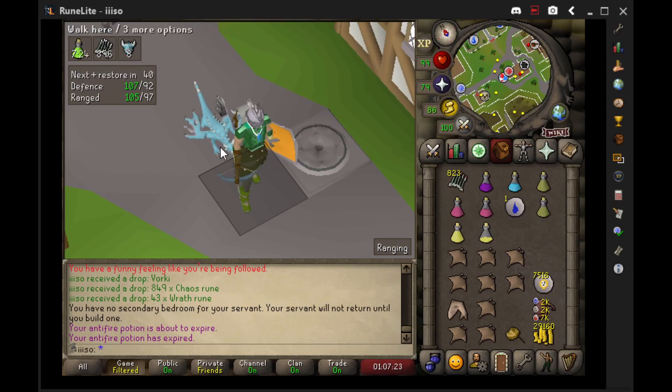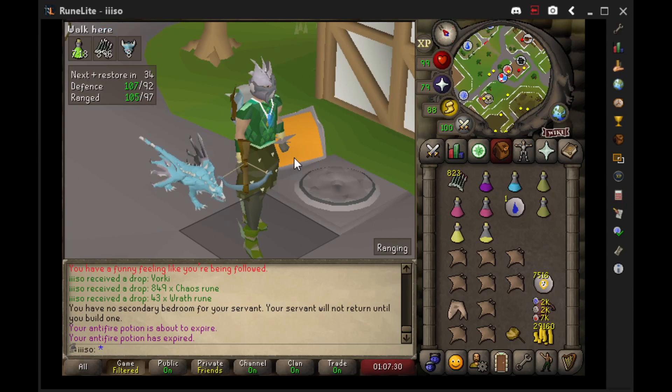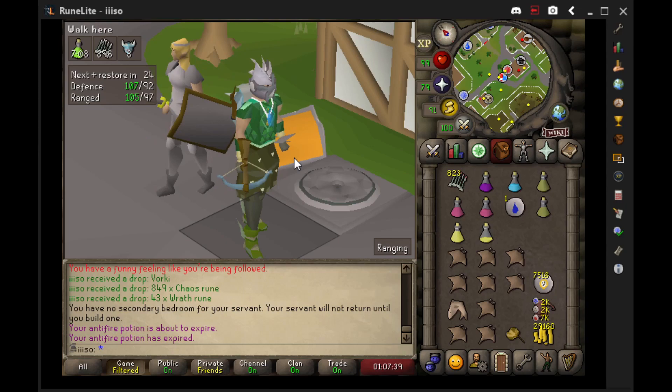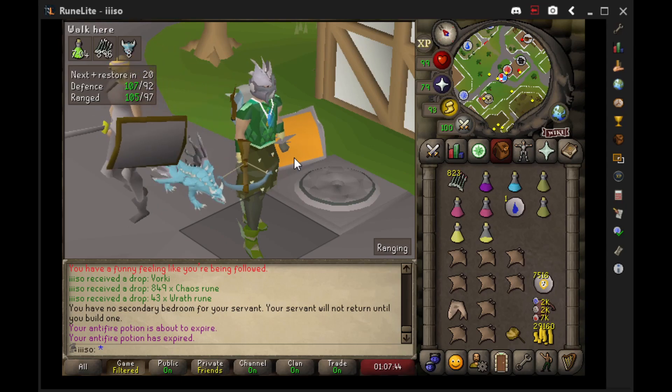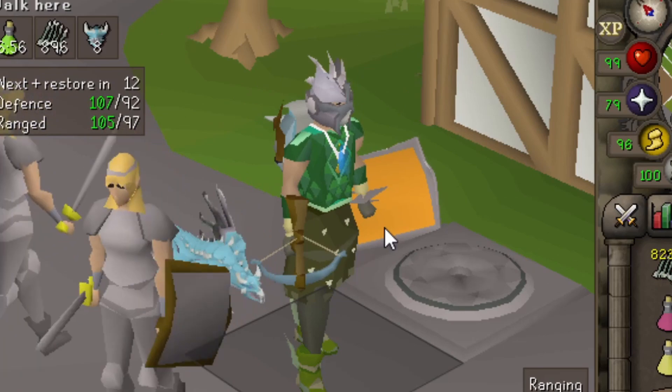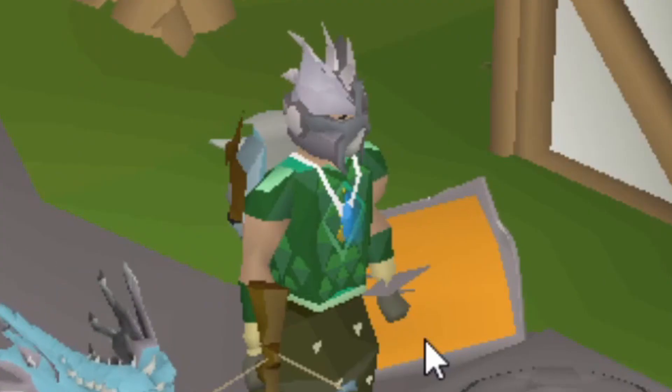I never expected to get this pet, so this is truly a surprise to me. With this pet we're gonna call it a video here — we're gonna end it off. Thank you all so much for watching, some cool gains today. We did a little bingo which is why I was running around to those random boss clips you saw, like the Zulrah drop and all that jazz. Definitely give me a thumbs up for this Vork pet and all the gains along the way — loot gang, you already know what's up. I'll catch y'all in the next episode. Until then, Lord Iso out, peace!